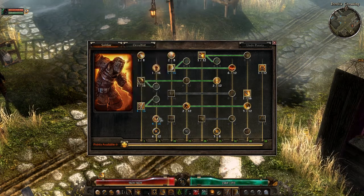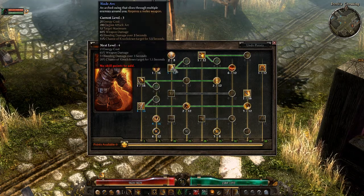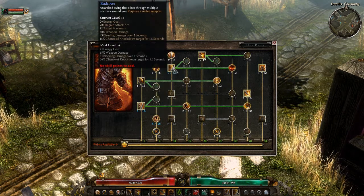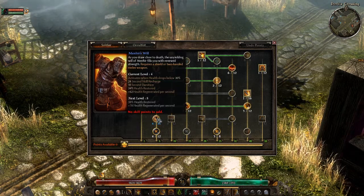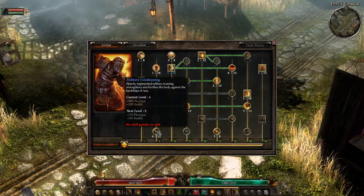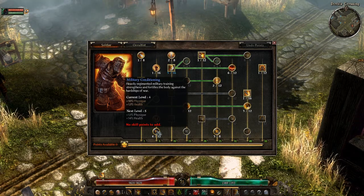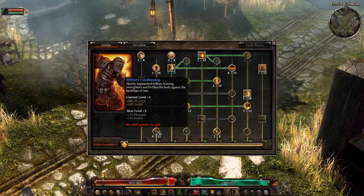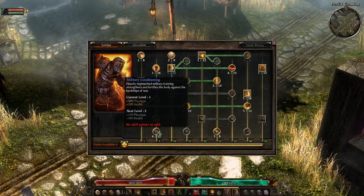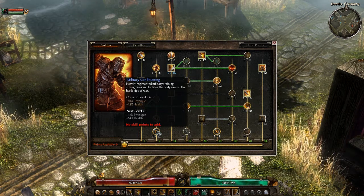For Soldier, I have gear that gives me 2 points into Cadence, 2 points into Menhir's Will, and one piece that gives 1 point into Blade Arc. So I have 2 points in Cadence and originally 2 points in Menhir's Will. I like having at least 5k health because as a DPS you're not a tank.